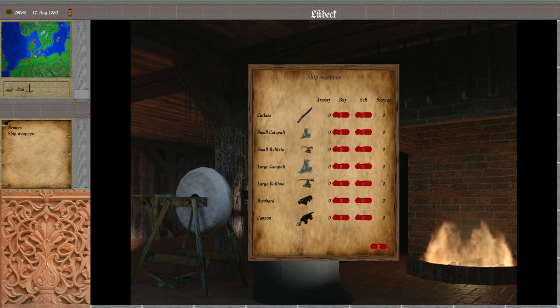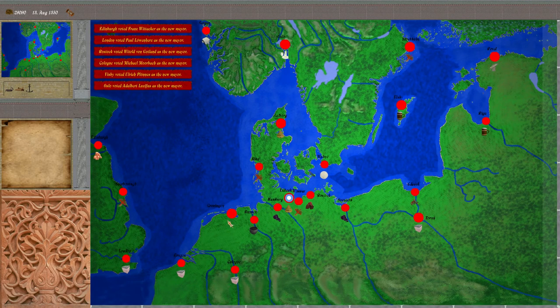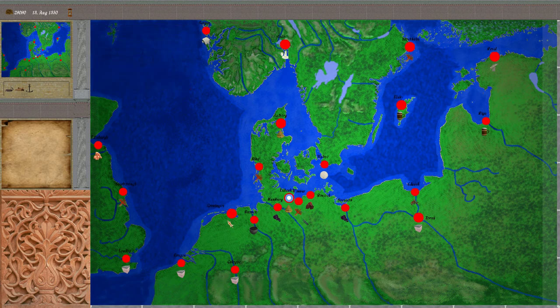There are also some updates on the map, like the city names as you can see here, and there are also icons indicating the needed wares and events such as fire, plague, or in the case of Wismar, famine.